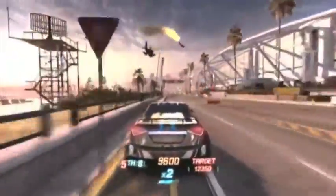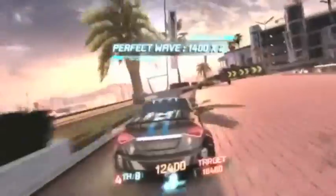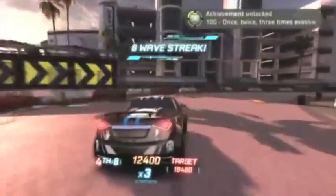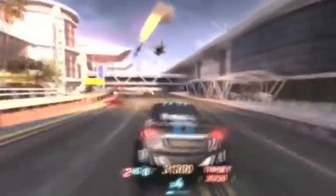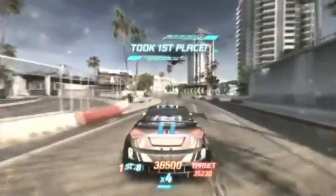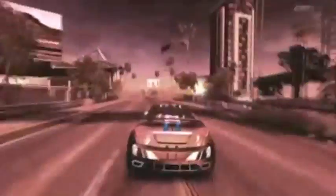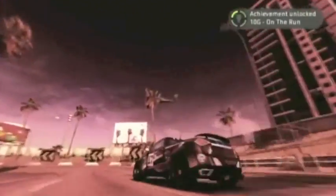That's two in a row, and then here comes the third one. Just evade that stuff — once, twice, three times evasive — three perfect waves in a row. Then it speeds through to the end until I get to the final wave where you get the finish. Once you get your score combo beyond first place, it'll automatically come to an end. We got 10 gamerscore for 'On the Run' for completing an airstrike.